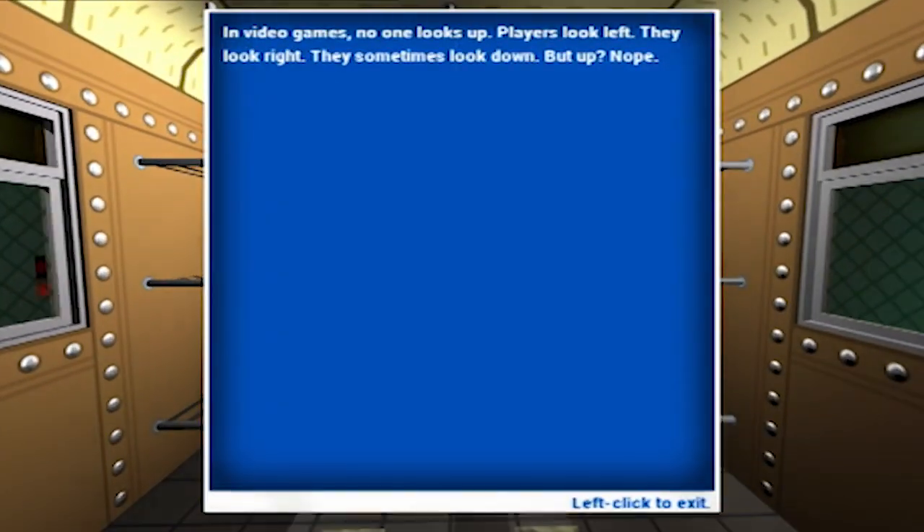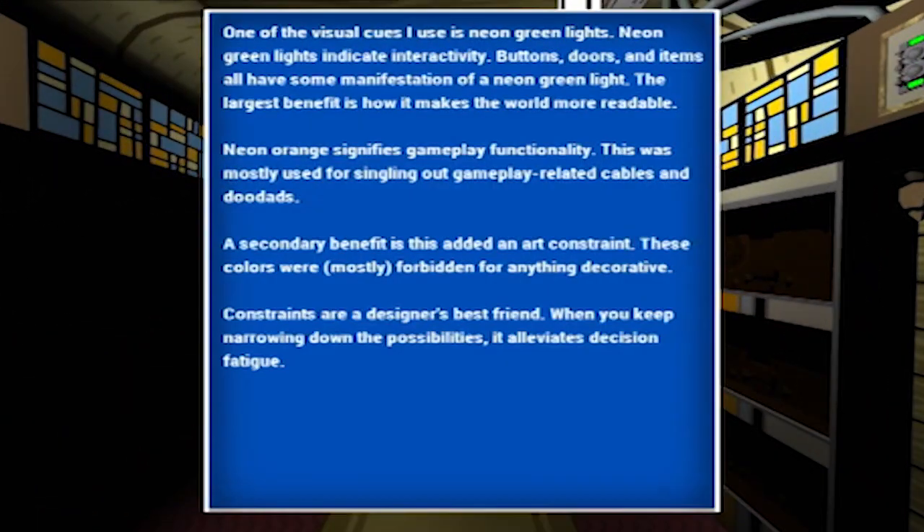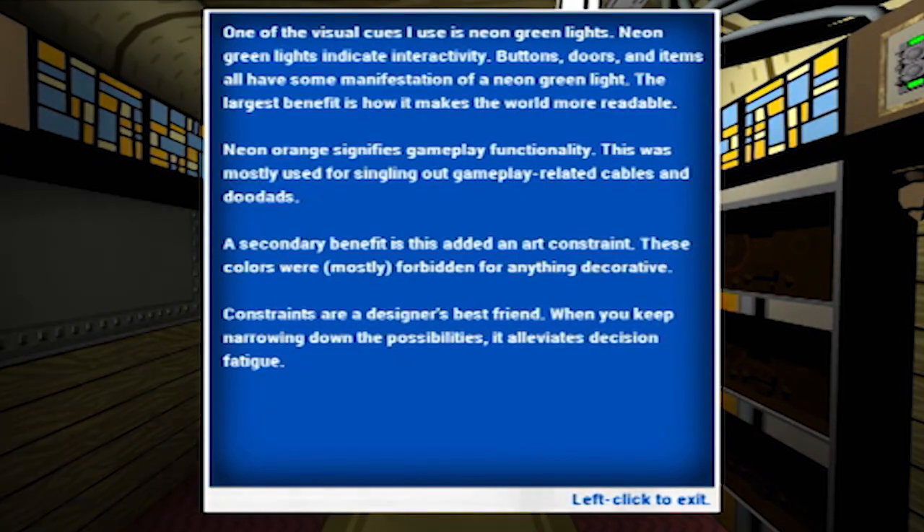I also love that they included a developer commentary — they're pretty rare in games, but I find them so fascinating. There was one early example where they talked about the use of colour and how they reserved green and orange for interactive items, meaning they couldn't use those colours in anything else, but also that that constraint was actually really good from a designer's point of view because they had fewer choices to make when building a room. Dev commentaries offer such an interesting perspective, and some of that stuff may seem obvious when said out loud, but we as gamers don't often think about how much goes into making a room work for the player — and it's especially important in puzzle games.